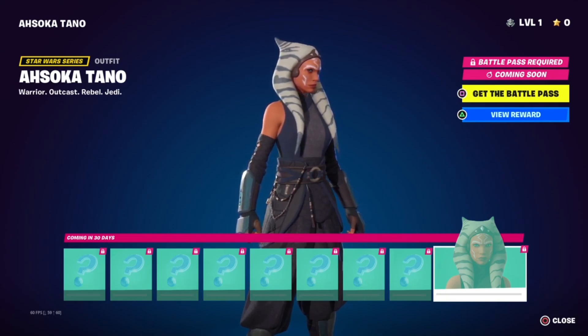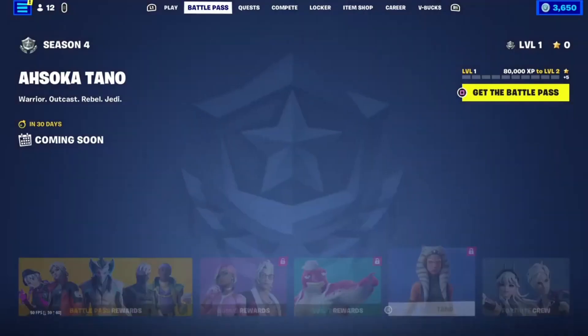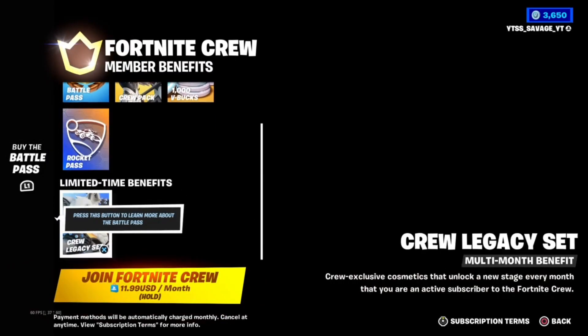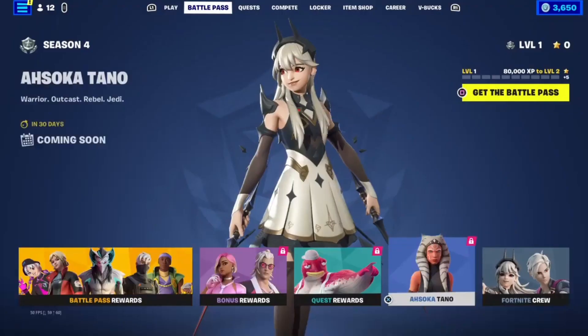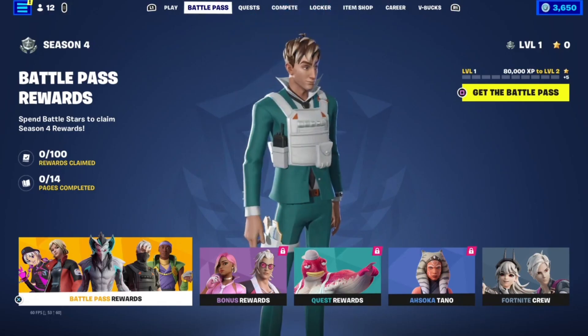And then we have Ahsoka Tano — Warrior, Outcast, Rebel, Jedi — skin. And then, as you can see here, the Fortnite Pro. Yeah, that's a lot of stuff, chat — that is a lot of stuff.